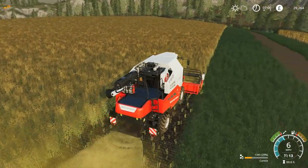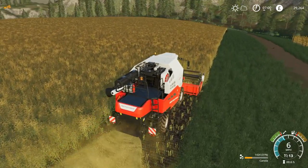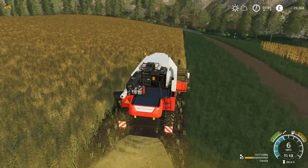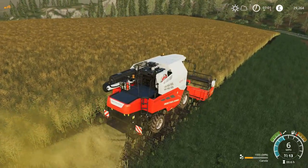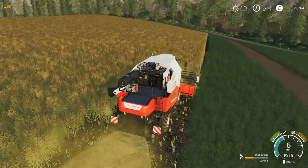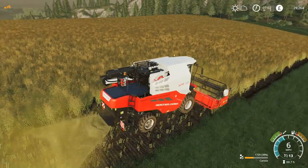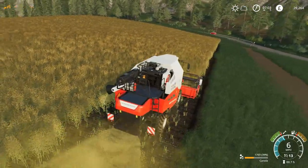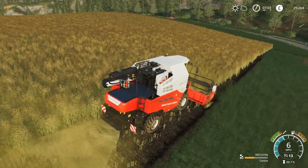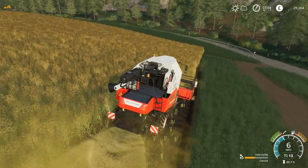Going to plow that up, just replant that as wheat or barley probably. And then the beet field which comes with the yard - I want to plow it up and turn it into grassland and be able to make hay with it, because I really enjoyed it on the last episode even though I messed it up. I did enjoy doing the process. And also later on I really want to get a silage clamp or one of the anaerobic digesters, or find out how that stuff works - that would be cool. Either way I need grass, and also be able to use it as pasture for cattle or any kind of livestock and get some animal farming on the go.